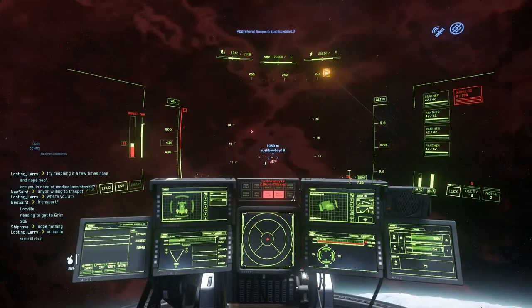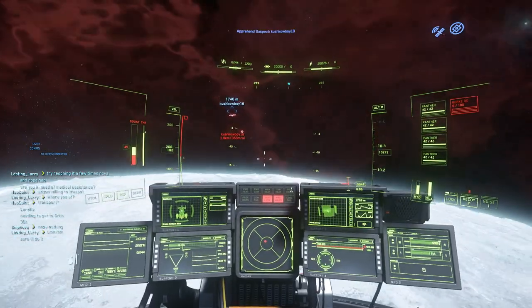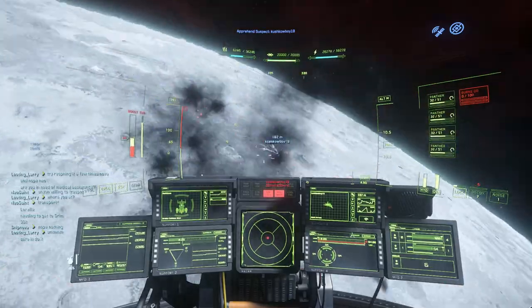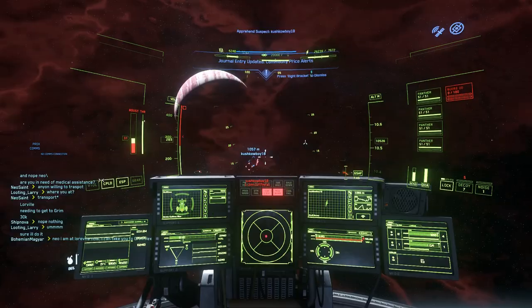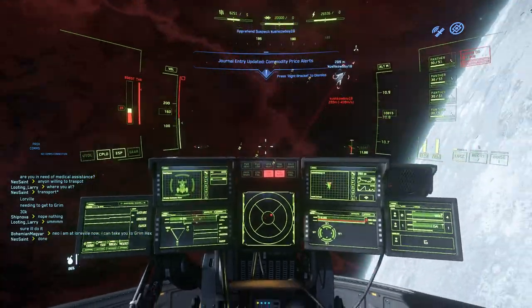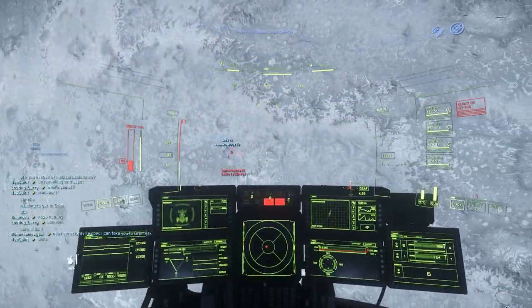So since this thing is so heavy, I can't fly it without being in VTOL mode, which basically makes me fly very slow. So the thicker the atmosphere, the more I have to rely on VTOL mode. It's just very difficult to fly this thing, so I have to spend a lot of time getting out of the atmosphere. This is going to be a while.